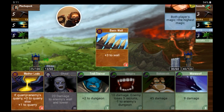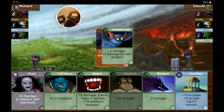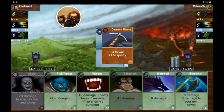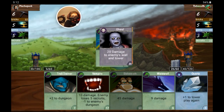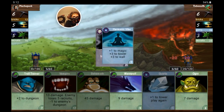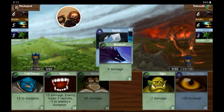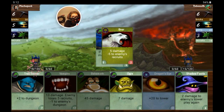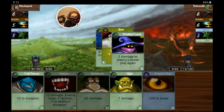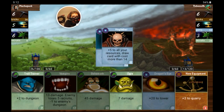Let's start with basic wall, let's do mother load, and sanctuary. Let's do berserk — 20 damage to enemy's wall and tower. Cool, this will actually help, holy crap. Let's do quartz — nine damage. Unicorn — he might kill me first. Seven damage.